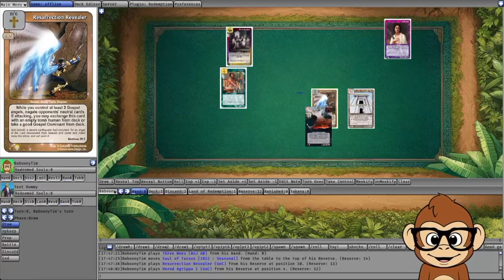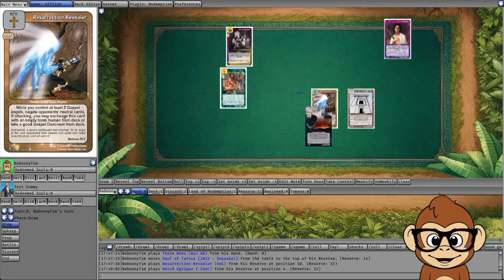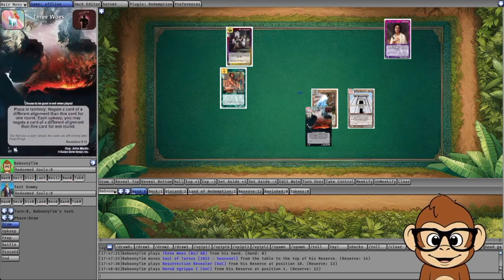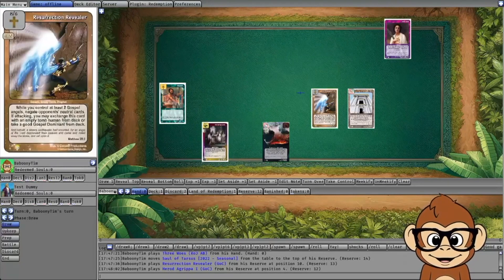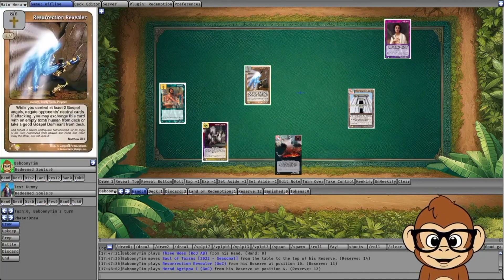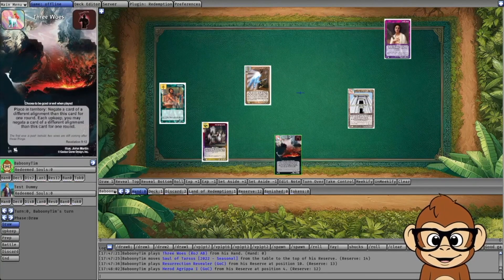On the other hand, if you're defending with Three Woes targeting their Resurrection Revealer and they attack with him, now he's in battle and activated — he would have the 'cannot be prevented' modifier, so his ability would start working again, but just for that battle. So if a card you're trying to negate blocks with that character, that's generally when the card would start working again and Three Woes would stop working.